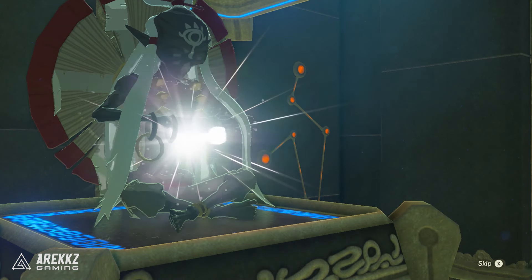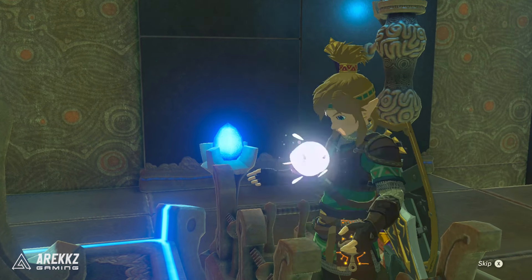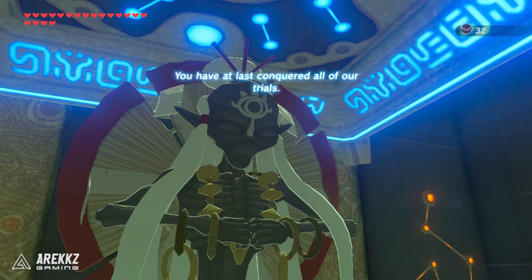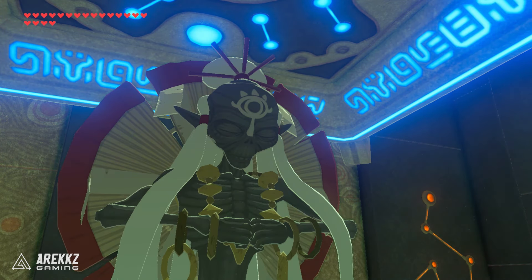Once you complete your 120th shrine - it doesn't matter which one is your last, you can do it in any order you like - but once you complete the final one the monk will say you have at last conquered all of our trials. You must now depart for the Forgotten Temple. At this point you'll get a side quest called A Gift from the Monks.